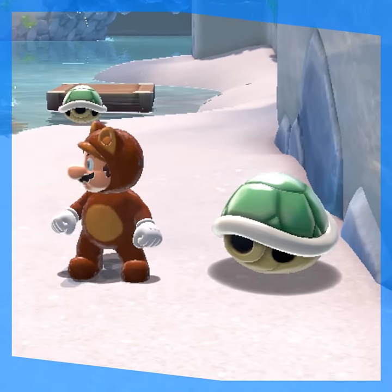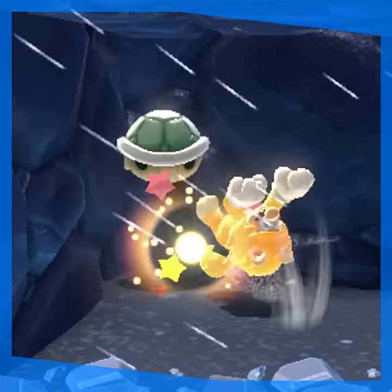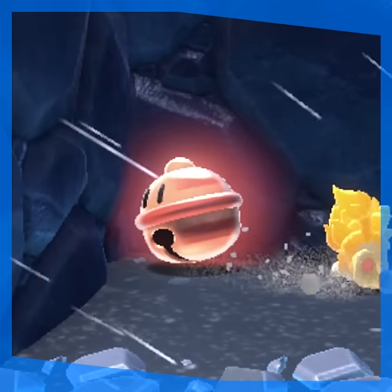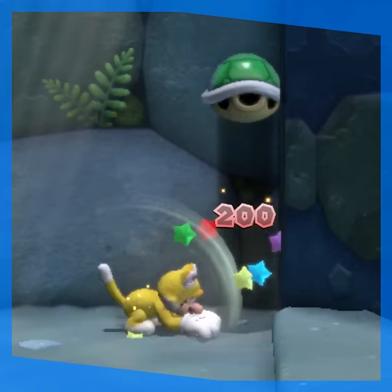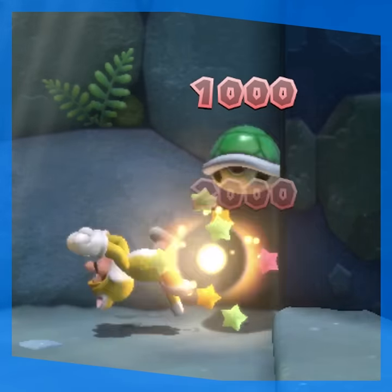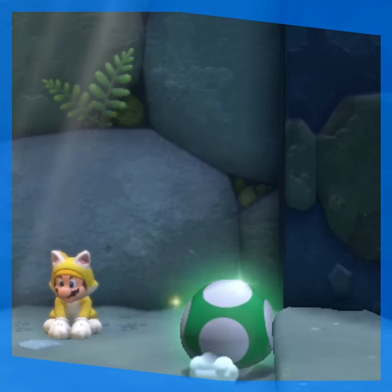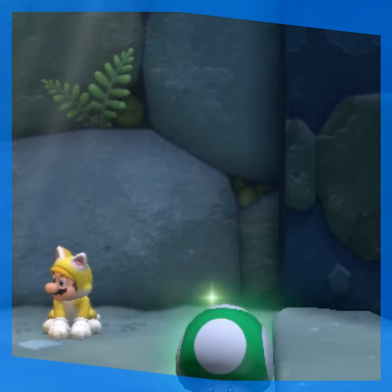Another cool secret with bells revolves around a shell. If you get a shell and hit it 8 times in a row, it breaks. This gives you a free Lucky Bell. You might know this trick already because it also exists in 3D World itself, but there it gives you a 1-up. Obviously 1-ups don't exist in Bowser's Fury, therefore you get a Lucky Bell.